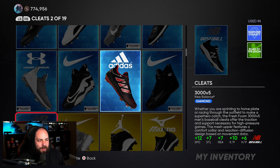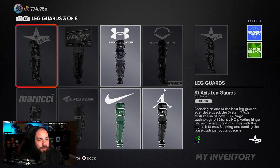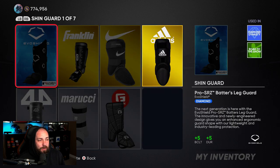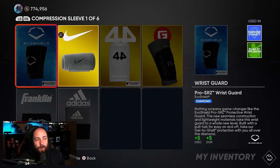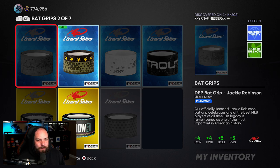We didn't get any shoes, catcher's masks, chest protectors, leg guards, elbow guards, chin guards, wrist guards, or compression sleeves — but we did get batting grips.